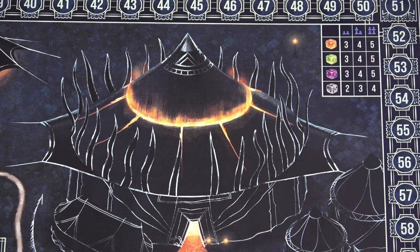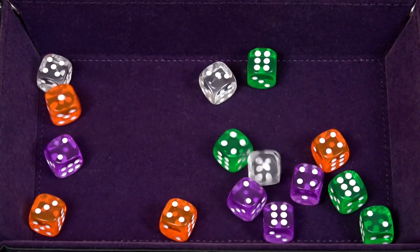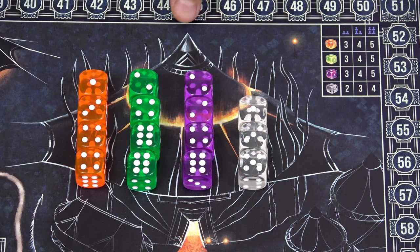First, take the number of dice based on the number of players in the game, then roll all those dice. After that, place them into this main tent area.